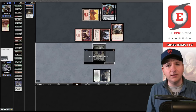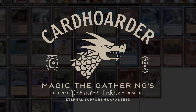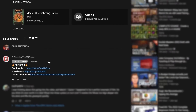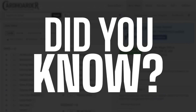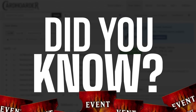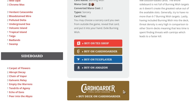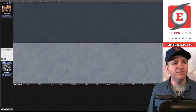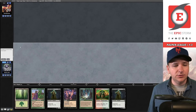With Cardhoarder, renting your favorite combo deck has never been easier — there's no more affordable solution for Magic Online. Want to play the deck in this video? Check the pinned comment to easily rent it from Cardhoarder. Did you know you can rent the Epic Storm for as little as seven tickets a week? We've made it simple by including a rent-the-deck button at theepicstorm.com/decklist.